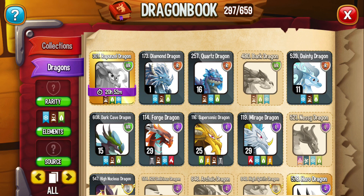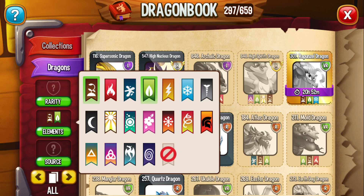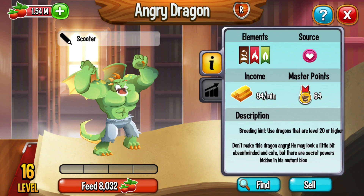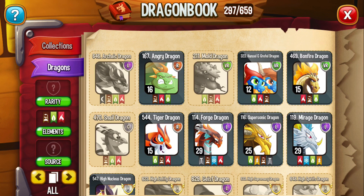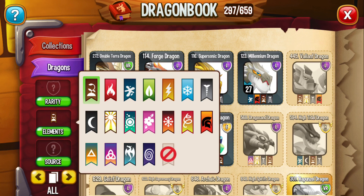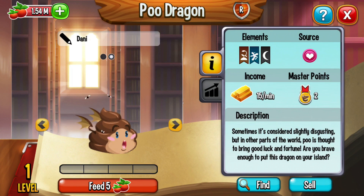And let me show you the Angry dragon — bred using terra, plain, and nature. And the Poo dragon, the bad smell dragon — bred using terra, sea, and dark. I got 2 Poo dragons — a small pool and a big pool.